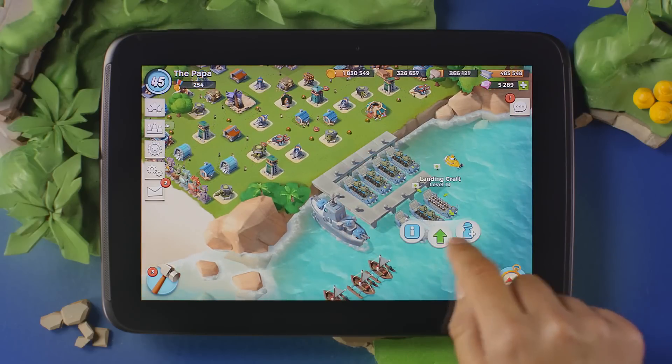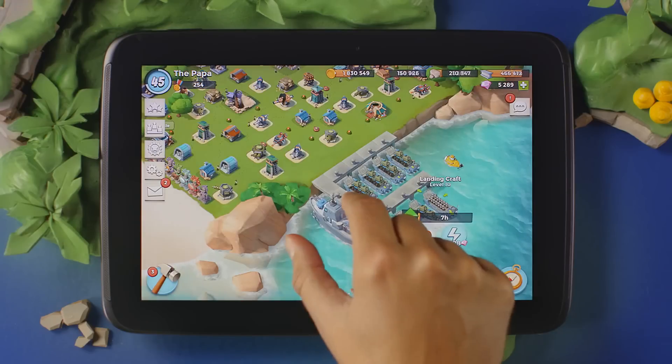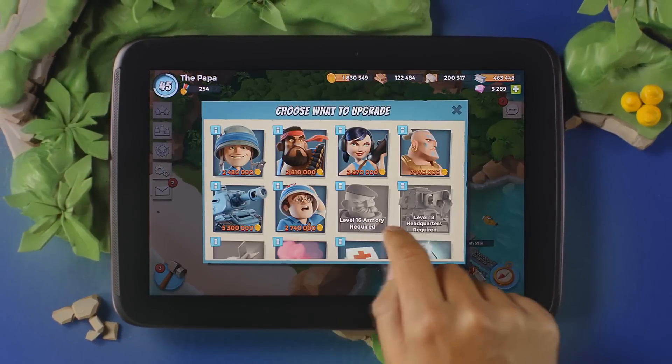Once again, make sure to verify that the welcome text has your name on it. So don't forget, to safely destroy the Blackguard, have your own device, base, and Google account.